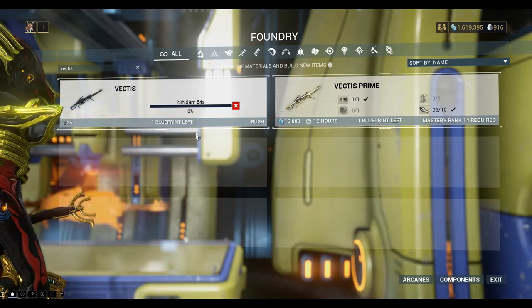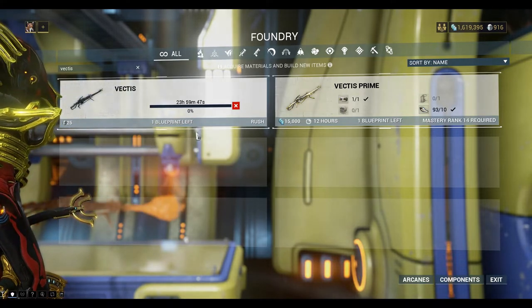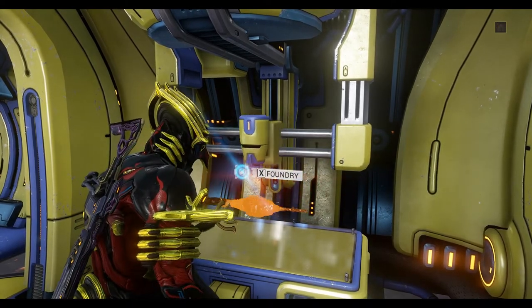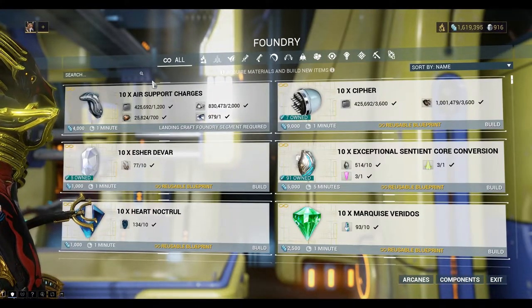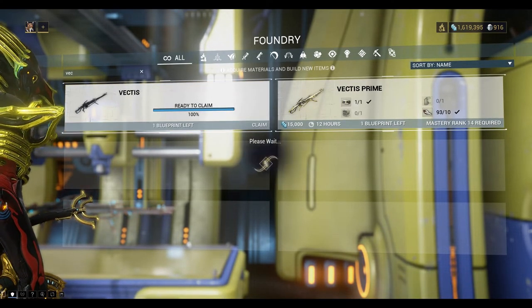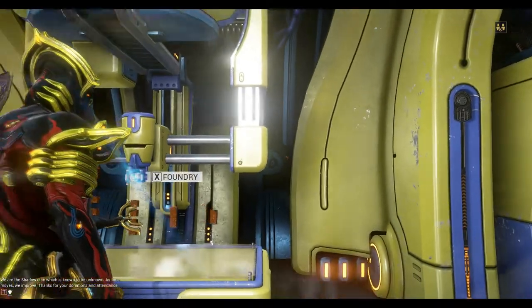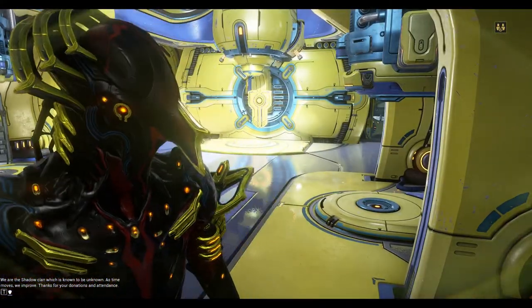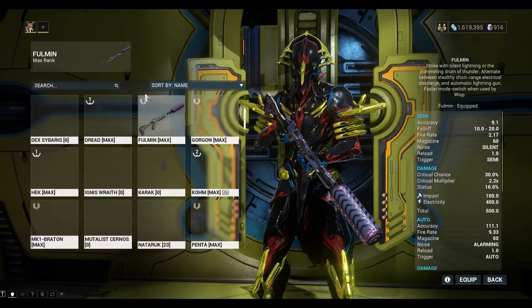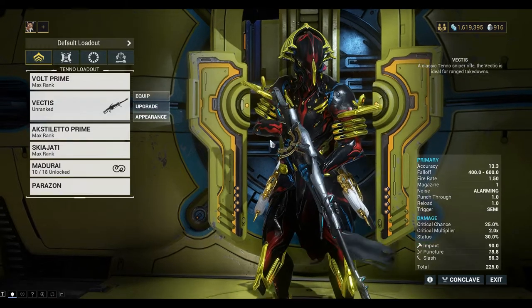That takes one day to build. One day later — my foundry system has completed a build. Let's go and pick it up. I want to equip that one. Here it is, rank zero in all its glory. You can even do this mission with rank zero Vectis.